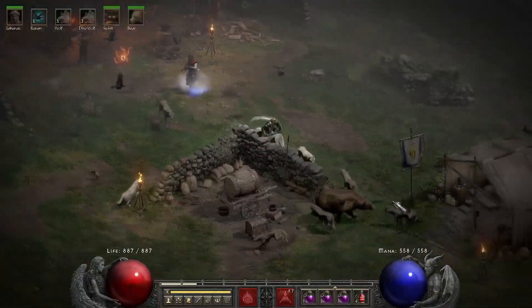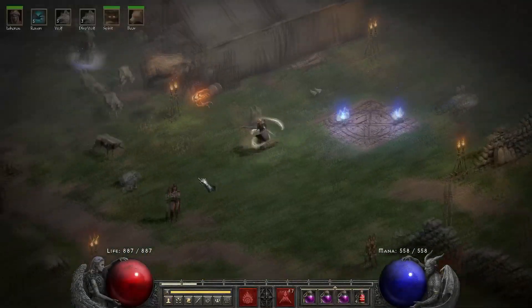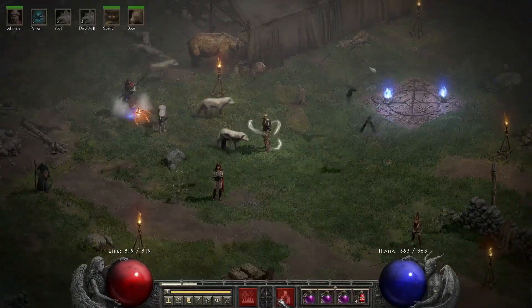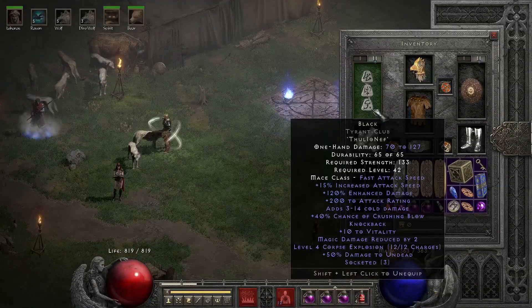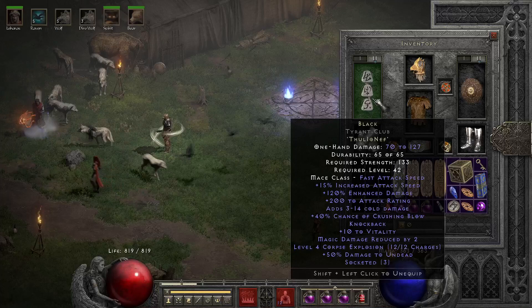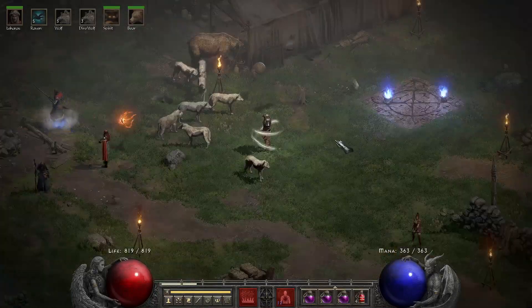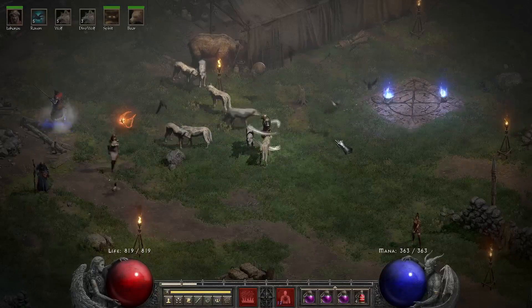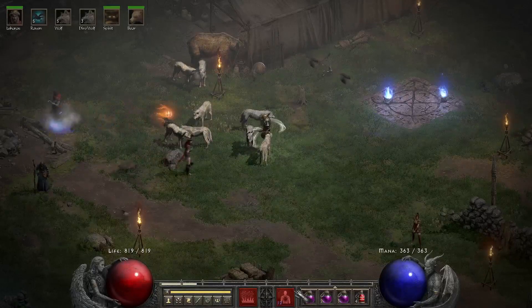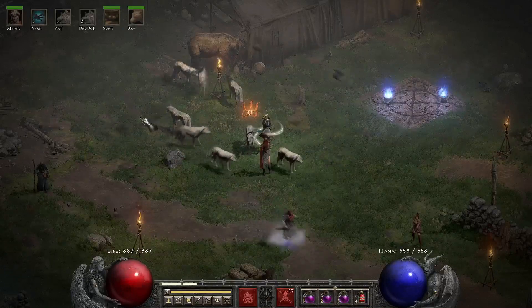I love this druid. That's what corpse explosion is for — I have the rune word Black, which gives you corpse explosion. I missed corpse explosion from my necromancer. My necromancer was badass: one's down, corpse explosion taking out the whole group — it was badass. Kind of missed it, that's why I have that instead of teleport.